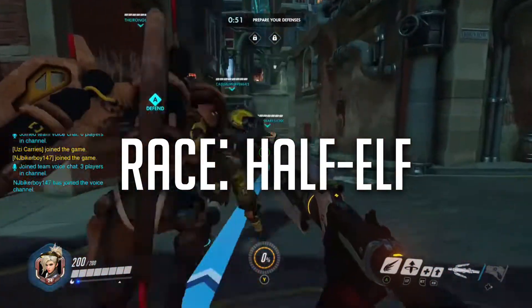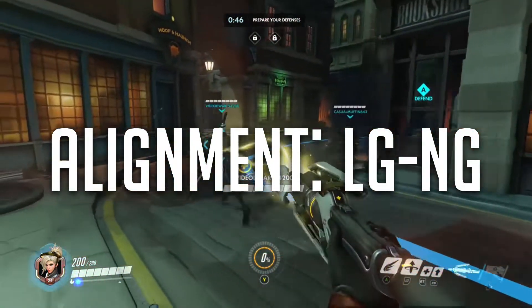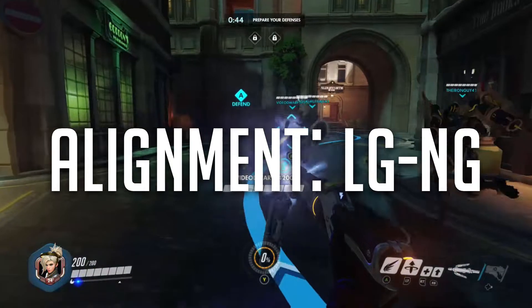For the race, choose Half-Elf. For the background, choose Soldier. Her alignment is Lawful to Neutral Good. I'll have her full backstory in the description.